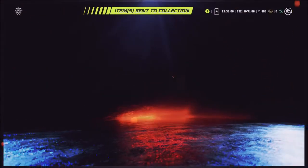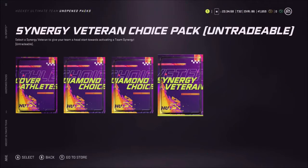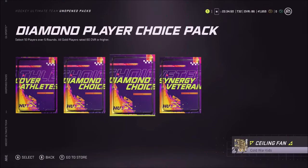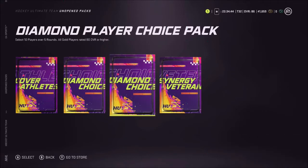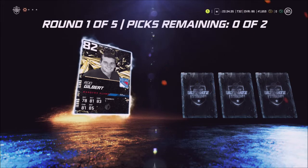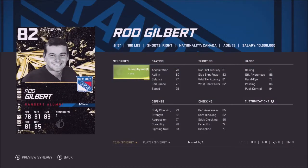The Pirates jersey — that's pretty sweet honestly. I don't know if I want to go red or back to blue for my social media and Twitch and YouTube branding. We're gonna open these two diamond player packs — 10 players over five rounds, pick all gold players rated 80 overall or higher. We get two of these a week for a few weeks with the edition. 82 Rod Gilbert — damn, your skating is weak.